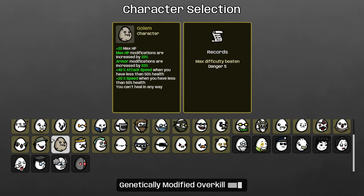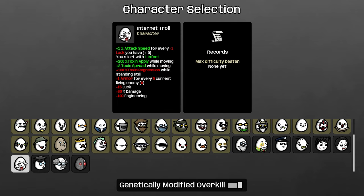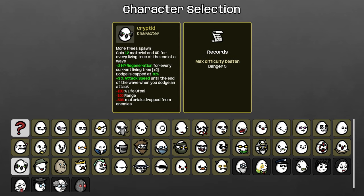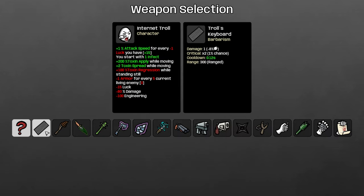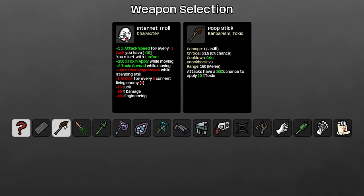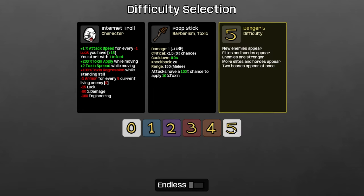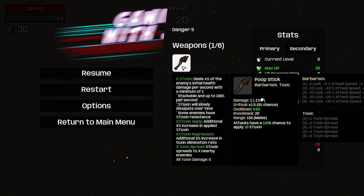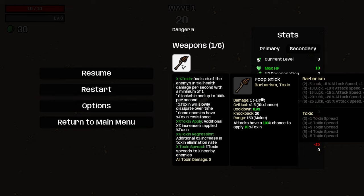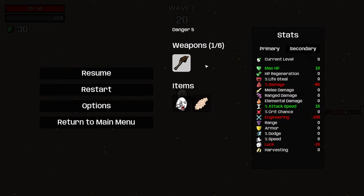Hey everyone, Jeff here, welcome back to Brotato. Today we're doing something a little different — a no-GMO Danger 5 run with just Diversify. There was a request for a toxic run, and I don't think I've ever played Internet Troll by itself. So we're gonna play a straight-up toxic build and see how it goes. The way toxic works is it deals a percent of the enemy's health per second, stacks up to 100, dissipates over time, and enemies can have toxic resistance. Toxic regression reduces how fast the potency drops, and you can spread toxic — it's like a DOT build, kind of like burning but amplified.